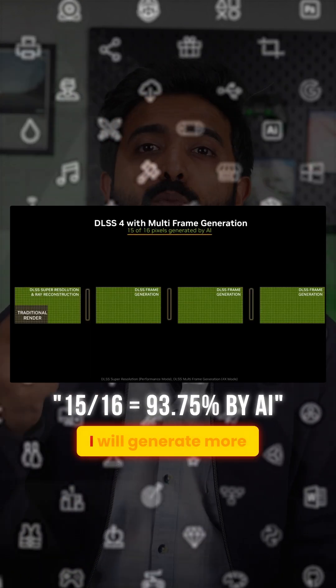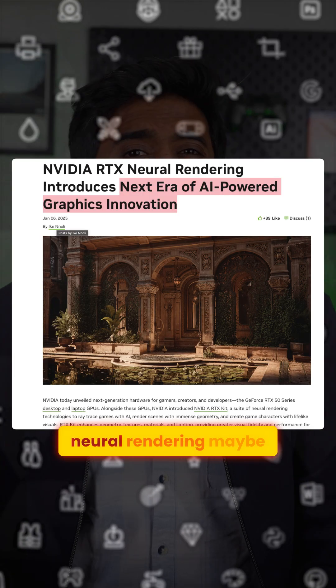By using DLSS 4, AI will generate more than 90% of the pixels on the screen. And by the time DLSS 5 or 6 comes out, we'll probably have a complete AI rendering of games, which NVIDIA will call neural rendering maybe.